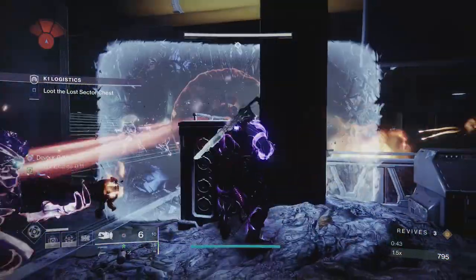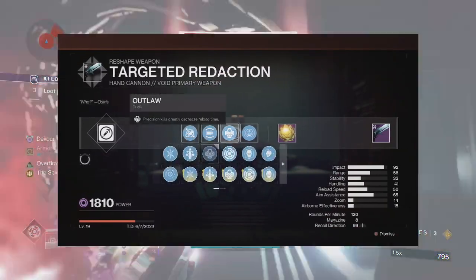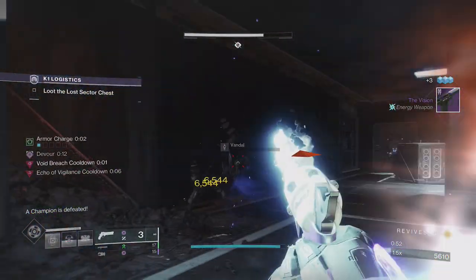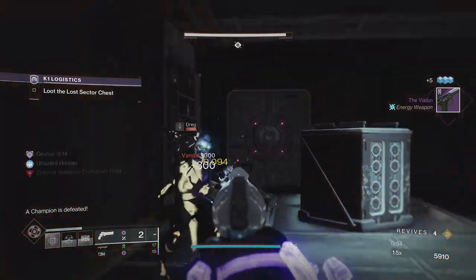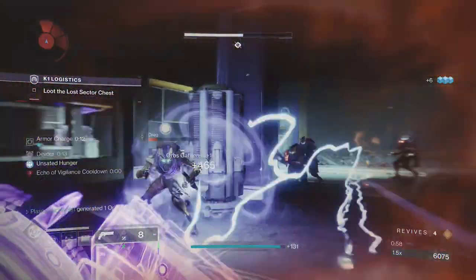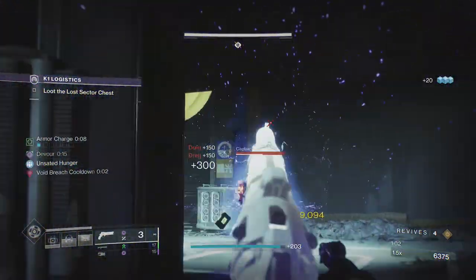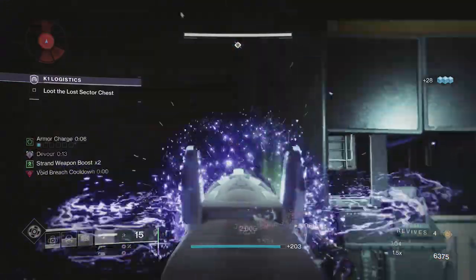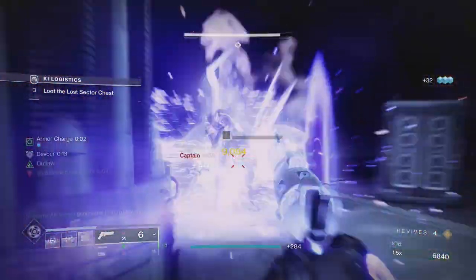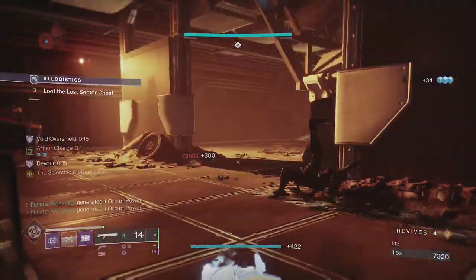With a reload masterwork, Layered Magwell in the second column, Outlaw in the third, and Destabilizing Rounds in the fourth, the weapon becomes extremely potent on void builds — especially Titan volatile builds. Imagine running a Legend Nightfall and being able to one-shot a red bar with this hand cannon; that may be a reality come next season when using 120s in PVE. Even now, headshotting a Dreg on Legend difficulty nearly kills them, and getting that precision kill procs volatile on surrounding targets, exploding them and then getting a near-instant reload. Don't sleep on this hand cannon in PVE.